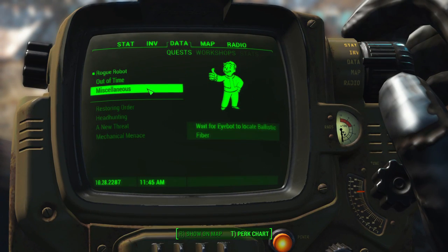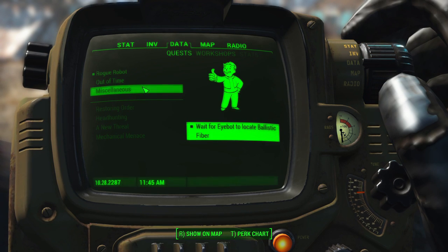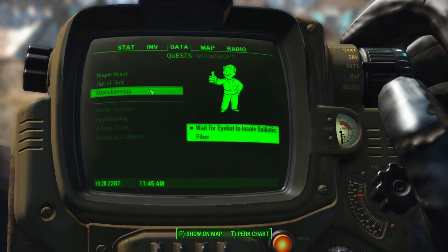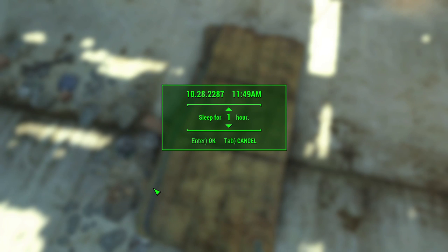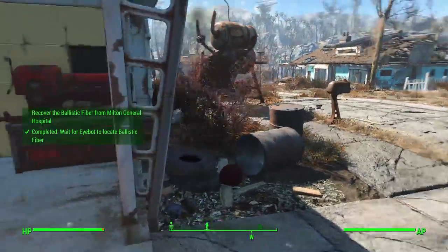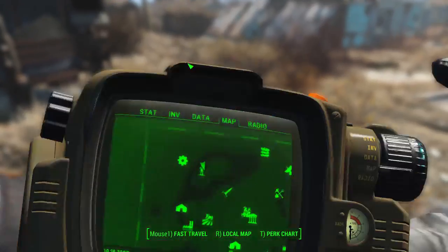When you send the iBot out, it's going to give you a miscellaneous quest automatically and mark it on your map once it's actually found the item you're looking for. You can go ahead and mark that on your map and track where the iBot is going. You will need to pass a little bit of time — I'd say sleep for about two to four hours. Further away locations on the map are going to take about four hours, but I slept two hours and it was already found.